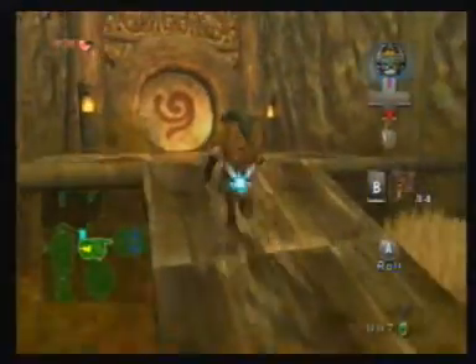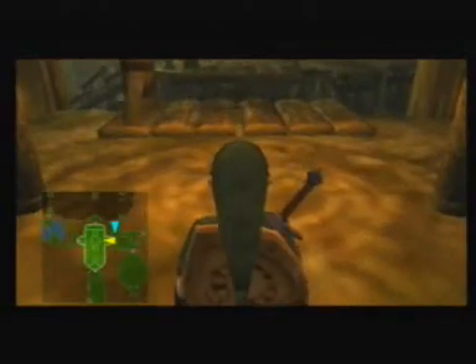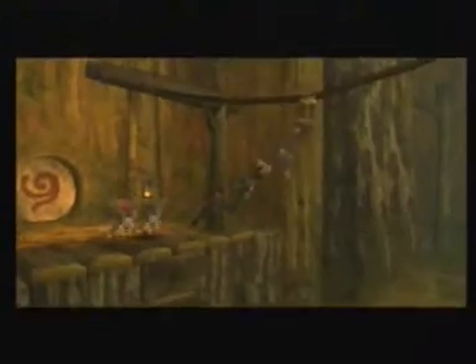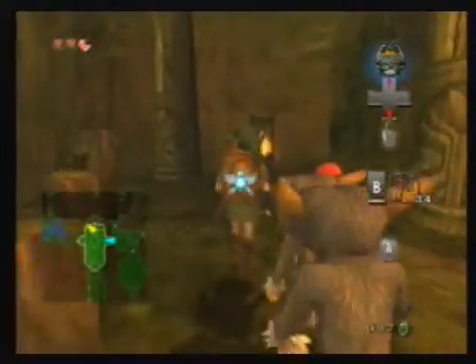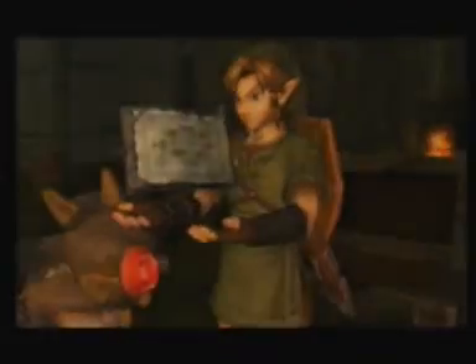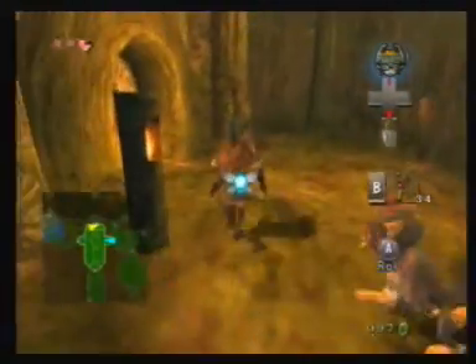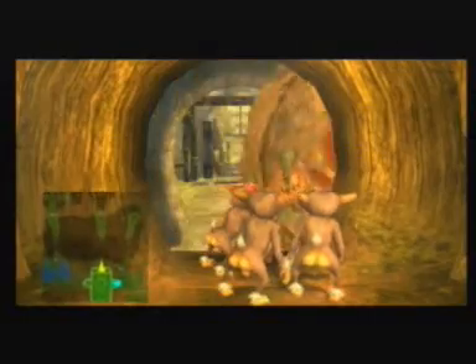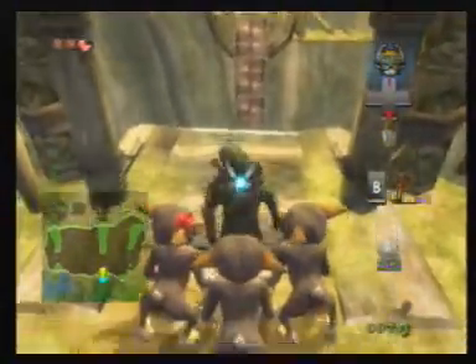We'll go back to the main room now. Jump down, keep going down, go back into the main room, and the monkeys will help you cross. Up this way you'll find the map, which we should have really got at the start. You get the map here.